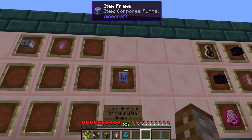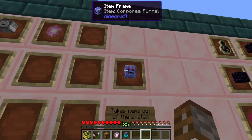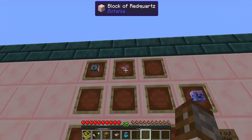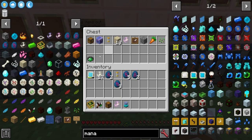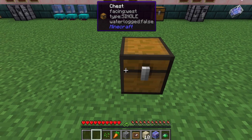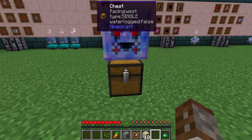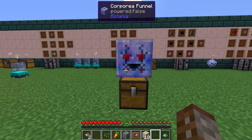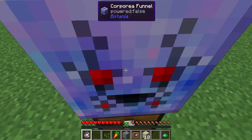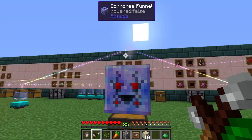There are automatic ways of taking things out of the system, and that is by using a corporea funnel. The corporea funnel is made using one dropper and a spark. To set up a system: place a chest, then the corporea funnel on top. Place a corporea spark on it and connect it with your wand of the forest to link it to the entire system.